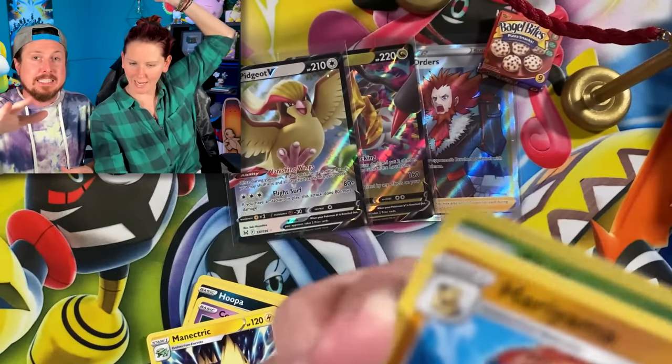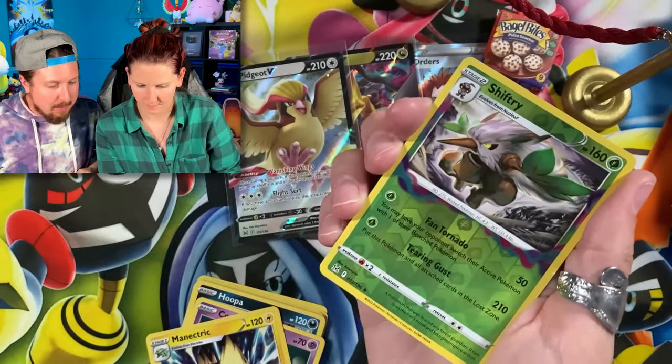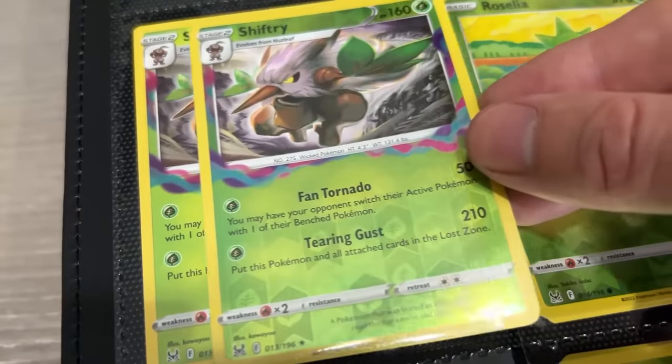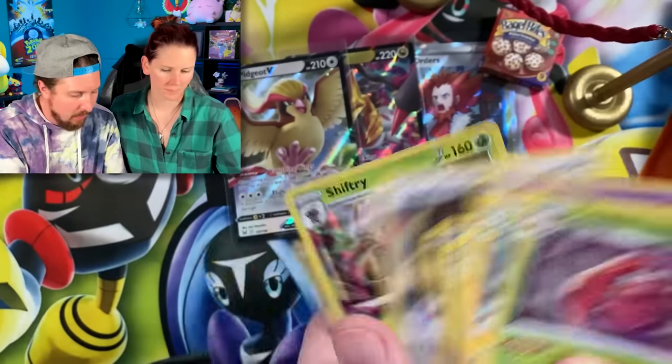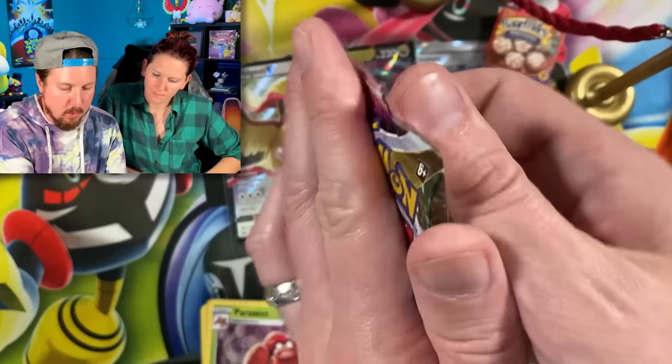We have Haunter and a Parasect. Have we even pulled a holo rare yet? No — oh wait, yeah, there we go, we got one holo rare. Very interesting. Let's go into the Gardevoir pack.